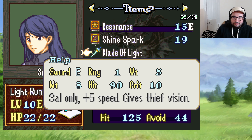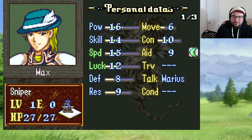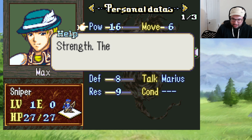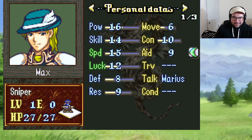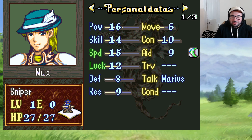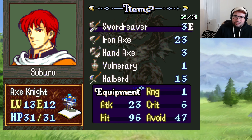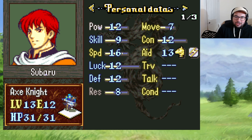We get to see our units. We have Sal, who is our main lord — I gave him the boots. He has 12 strength and 16 speed but is very frail, which is pretty scary. He also has an item that gives thief vision — plus five speed and it weighs five so it doesn't weigh him down. Then we have Max. I think we just recruited Max; he's on level one. He's already a sniper with insane growths. Then we have Subaru, our axe knight — I like Subaru a lot, probably the one I was trying to train the most.